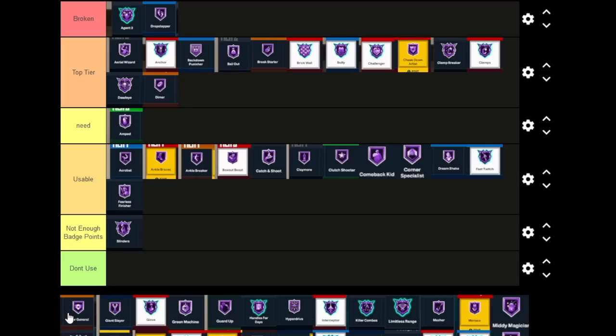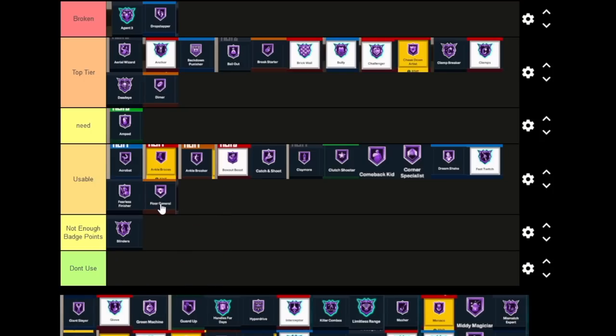Floor General — another badge to help people shoot, but this one adds attributes. Adding attributes isn't that big a deal this year because the thresholds aren't as exaggerated as last year. If you can shoot on this game you're gonna be shooting on a 70 just like a 90 — it's a fact. If you can't shoot, it's not gonna make that big of a difference. Floor General is Usable — I can see people using it because it could help certain people, but I personally wouldn't use it.